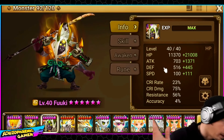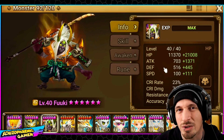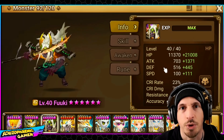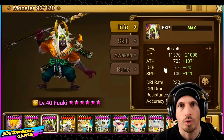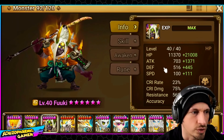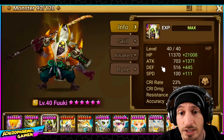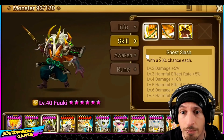He doesn't need crit rate or crit damage. Accuracy he can use for skill one for the defense break, but you can just put accuracy on an artifact. Skill one accuracy is an artifact — you don't really need to worry too much about accuracy. But you do actually need some attack power because his skills are still based on attack power.